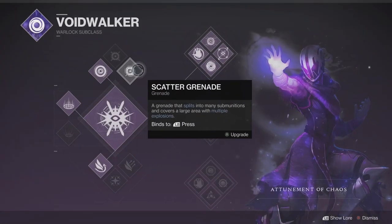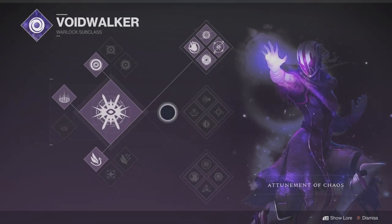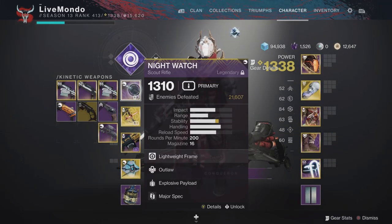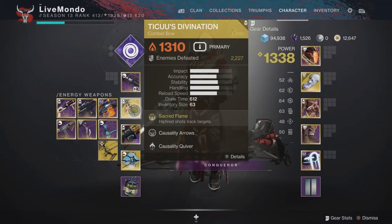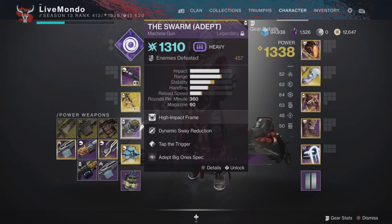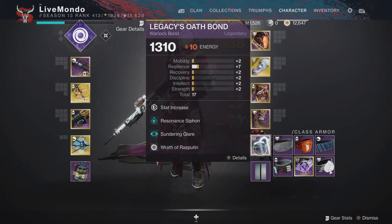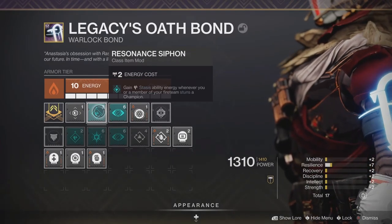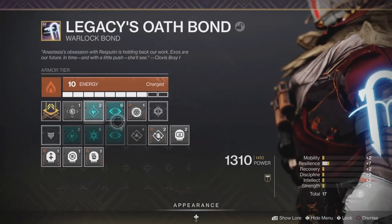Hi guys, welcome to the video. This is my solo Grandmaster on the Devil's Lair, which is this week's Grandmaster. I'm doing it on Warlock, Top Tree, Innova. My setup: I am using Nightwatch with Major Spec on it. I'm using Tiku's Divination, which I have done the catalyst for. The Swarm Adept, which is the weapon you get from this nightfall, and I've got Adept Big One's Spec on it.